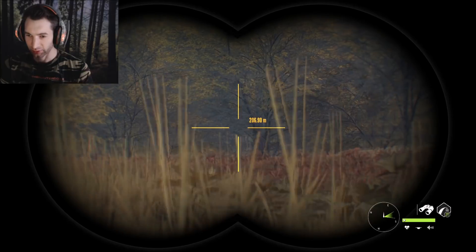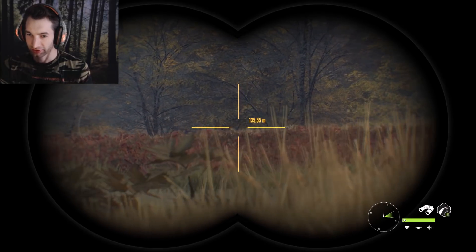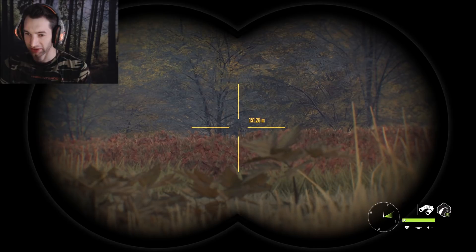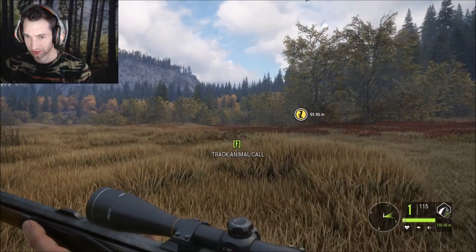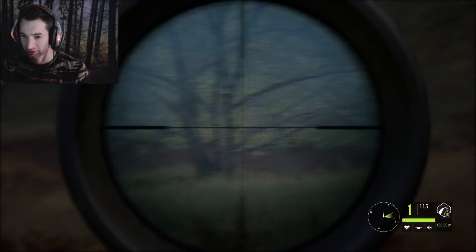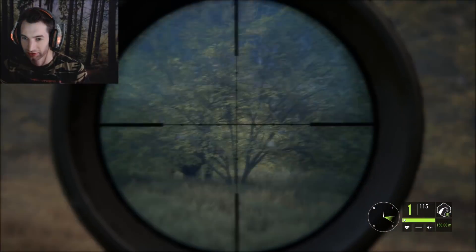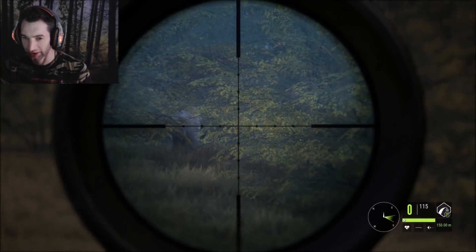All right, we just spotted another black bear - it's a female, she's right there. I don't know if she wants to come in or she's trying to leave; it looks like she's trying to stand up to us. She's 150 out but she's in a bunch of brush. We might be able to take that shot - I'm not seeing her right now. Oh there she is!